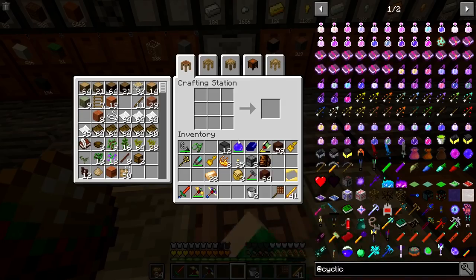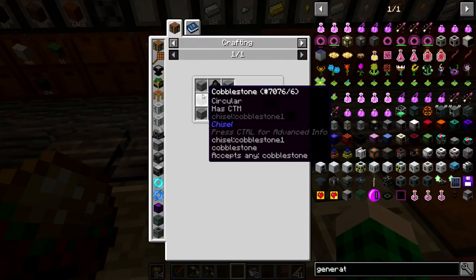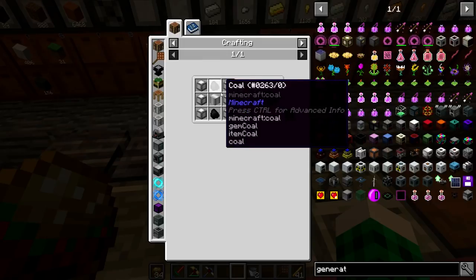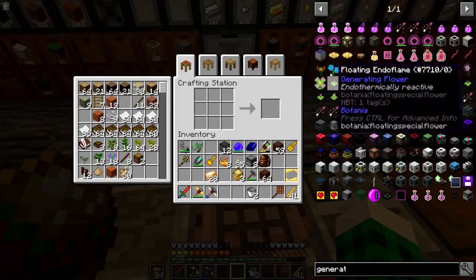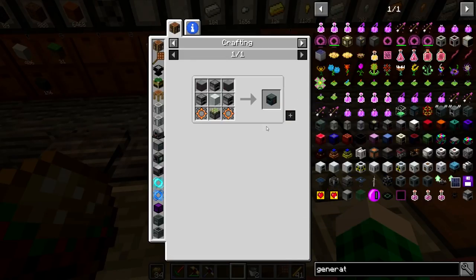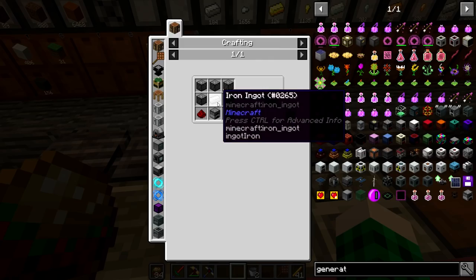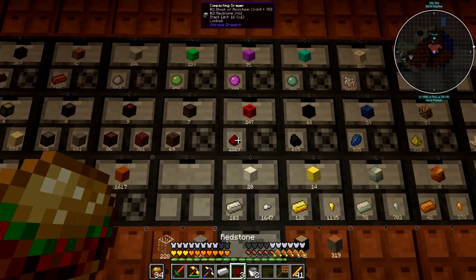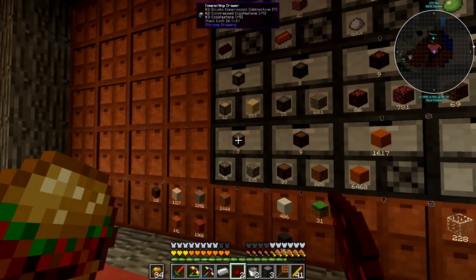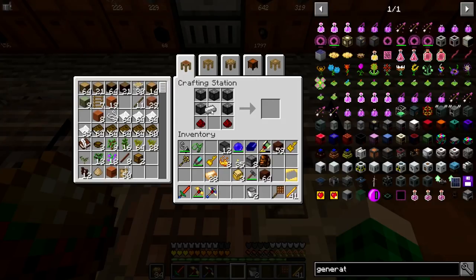We're going to need a generator. Looking at the coal generator, it needs coal, cobblestone, and an iron casing — which turns out to be a hardened casing. There are also tin electron tubes needed. The sterling generator is too advanced for me. This compressed cobble furnace one needs iron and redstone — we can do iron and redstone — but I need to go mining again or make a cobblestone generator because we just don't have one right now.